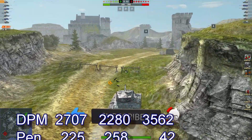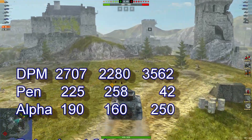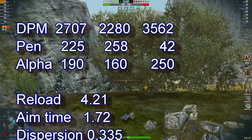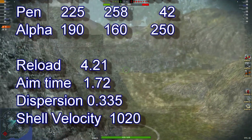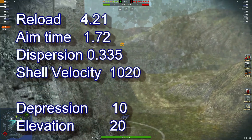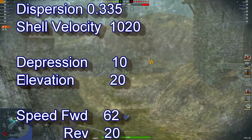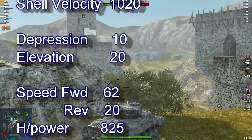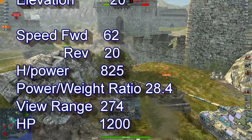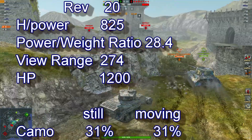Please hit the like button — appreciate it. Stats for this tank: 270 DPM, 225 pen, 190 alpha, reload of 4.21, aim time of 1.72, dispersion 0.335, shell velocity of 1020, depression 10, elevation 20, speed forward 62, reverse 20, power-to-weight ratio of 28.4, view range 274, and hit points 1200.